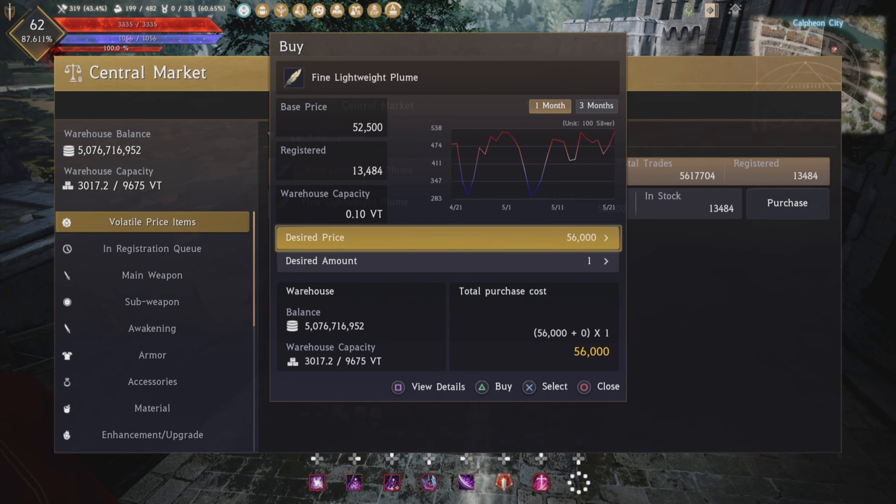Next, you're going to need 10 growth reagents, which can be bought from an old moon manager. I'm already here in Velia, so this is where I'm going to pick them up. They cost 60 million a piece, so you're going to need 600 million in order to have the 10 growth reagents needed to craft.